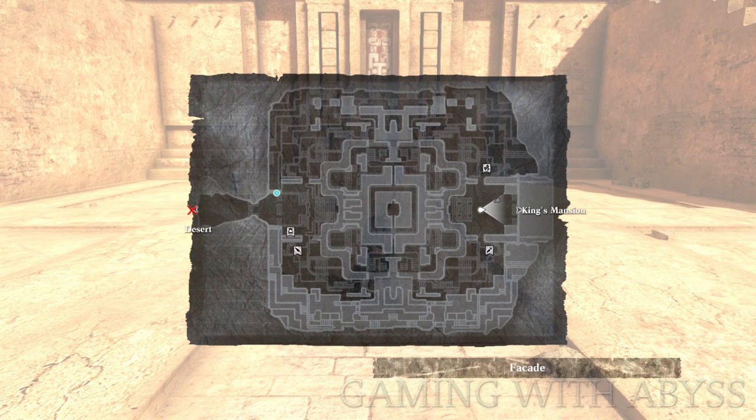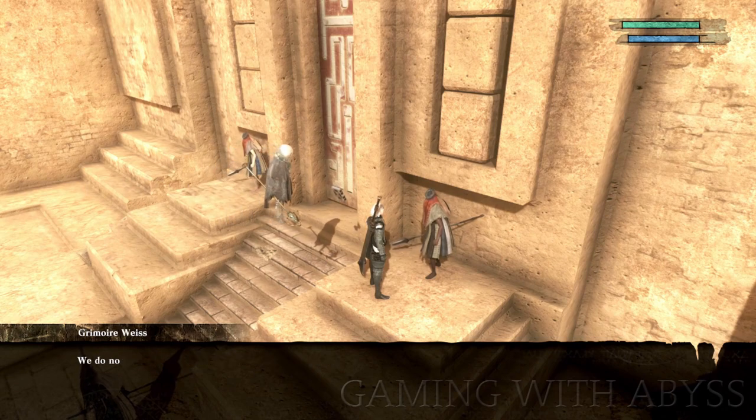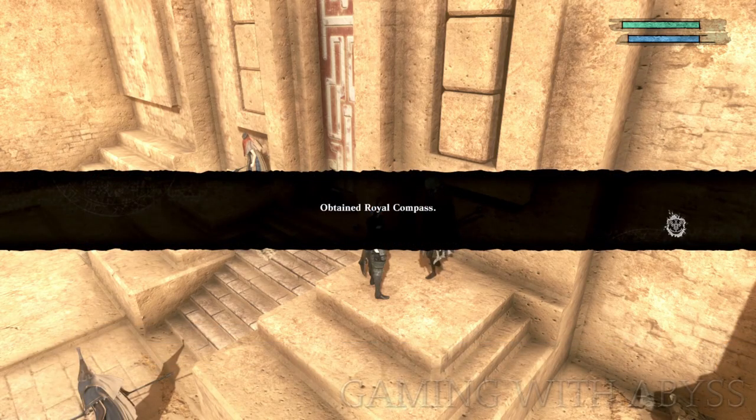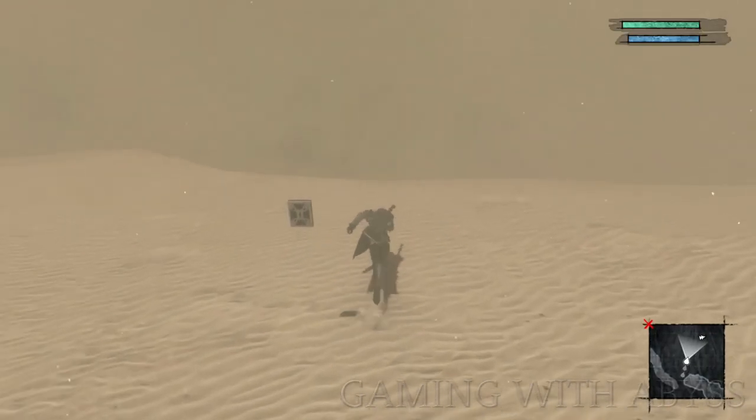The last tip: when you go to the desert, you're going to have to rescue the prince. After you do that, head back into town and go to the king's mansion. On the right-hand side before you enter is a guard — talk to him and he'll give you the royal compass, which will allow you to travel through the sandstorm.